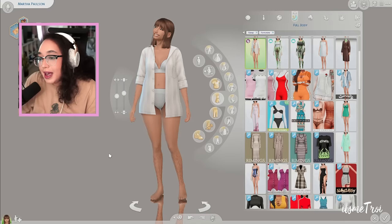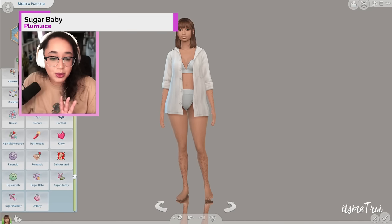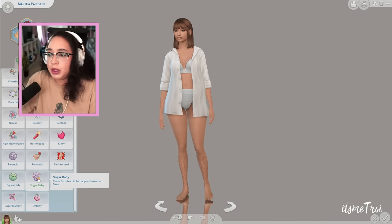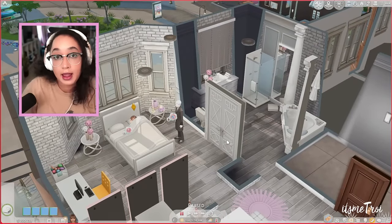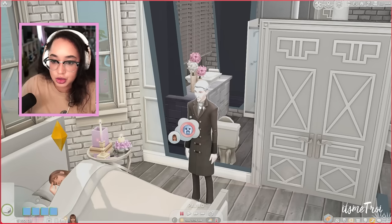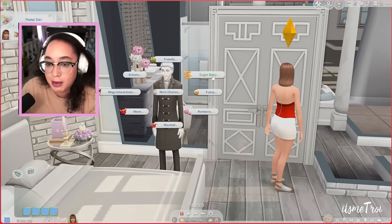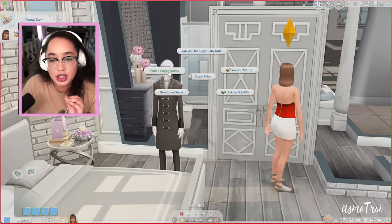The next mod is the Sugar Baby mod from Plum Lace. It comes with new traits: sugar baby, sugar daddy, and sugar mommy. My sim is the sugar baby because we receive money, we don't give it. Vlad came and asked to be best friends and I said no, but I made him a sugar daddy. The sugar baby pie menu has: ask for sugar baby date, ask for 2,000, ask for 7,000, give some sugar, and praise sugar daddy.